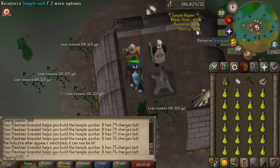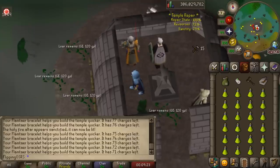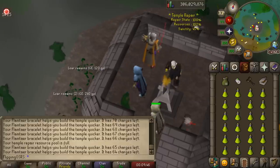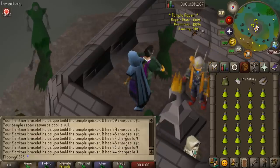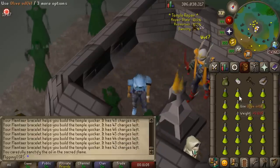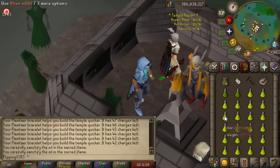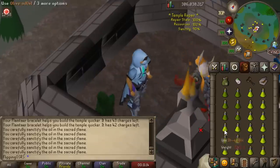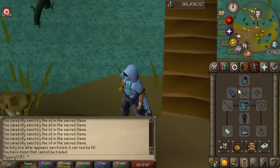The best way to do this is just to wait till you have above 90% sanctity and then convert all of your olive oil at once. It should only take around a minute to get your sanctity up and this part of the method is incredibly AFK. Once your sanctity is above 90%, start using the olive oil on the fire — this can be done pretty much as quickly as you want to click. Olive oil is worth about 60 GP but sacred oil is worth 2.6k each, and you can convert an entire inventory in just a couple of seconds. After our first run, we can price check the inventory and it's worth 60k.